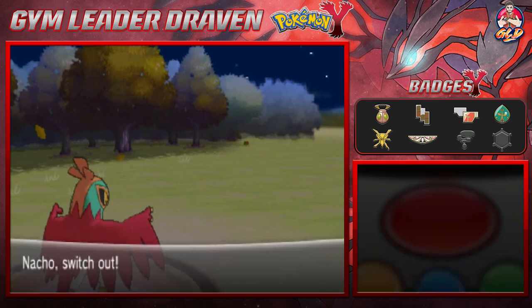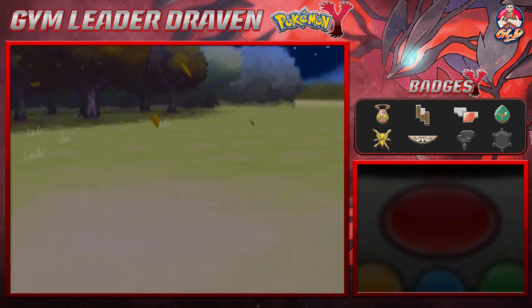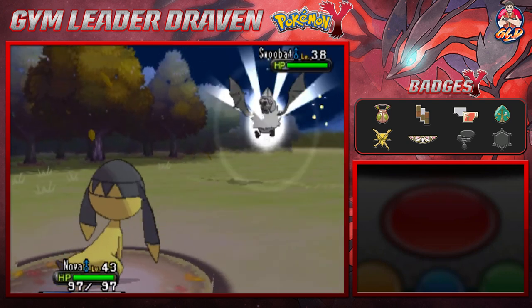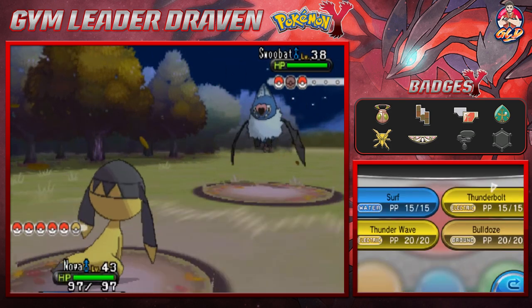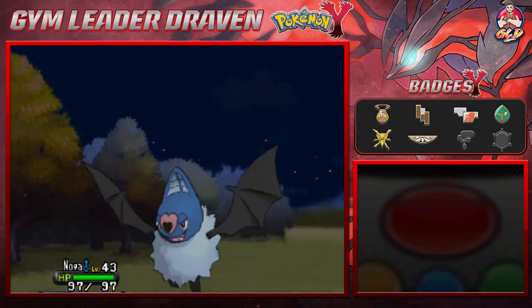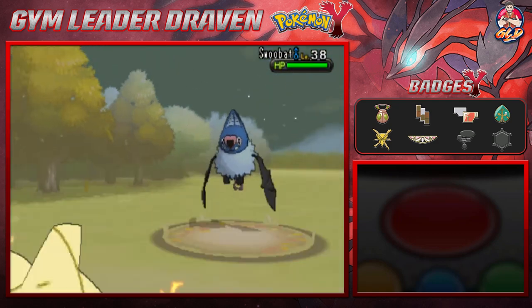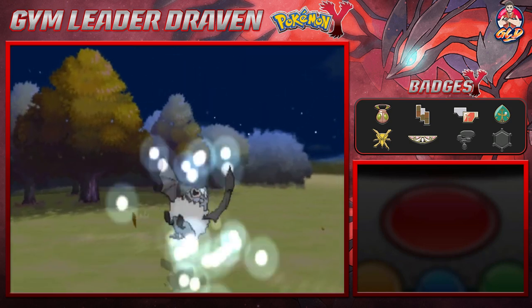Let's go straight for Nova. I wonder if I have a Sun Stone because maybe it's time to evolve our buddy Nova. Let's check level and move links. Here we go — Thunderbolt attack for the win, say goodbye to Swoobat.